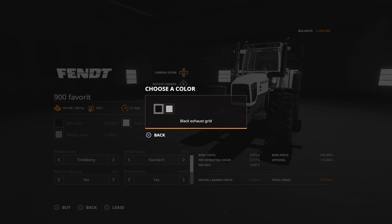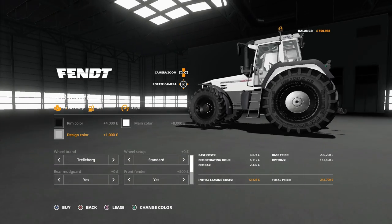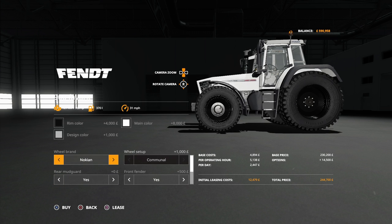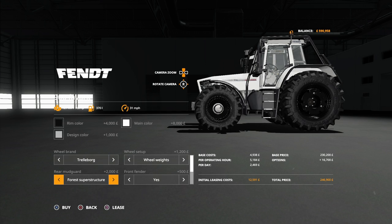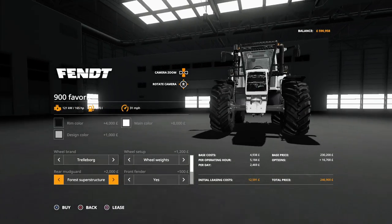You can have black exhaust or chrome exhaust. Then we've got trailborgs and knock-ins with extra options, plus twin wheels - and on the chromes you still get the twin wheels. Then there are rear mudguards, forest super structure - that's pretty cool.